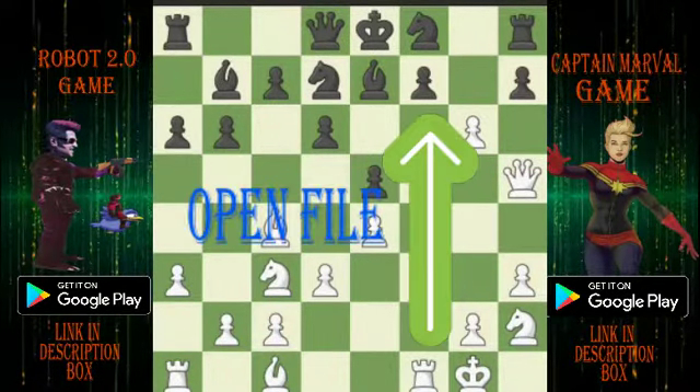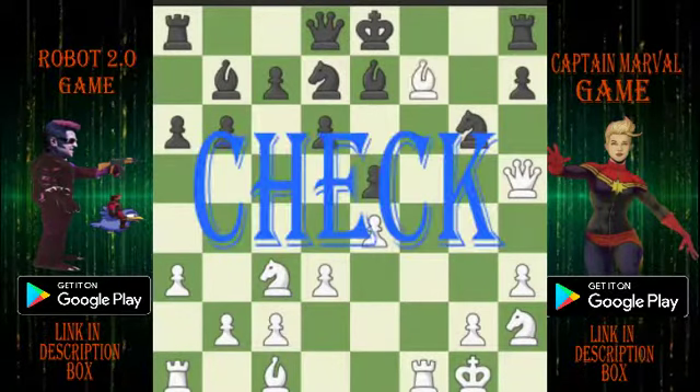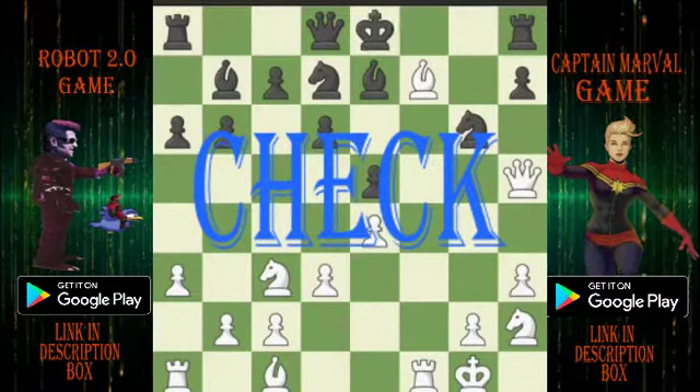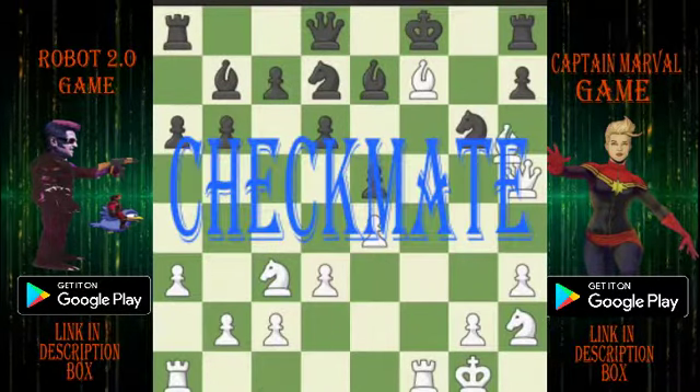G6, NG6, BF7, KF8. White has a one-move mate with BH6 checkmate.